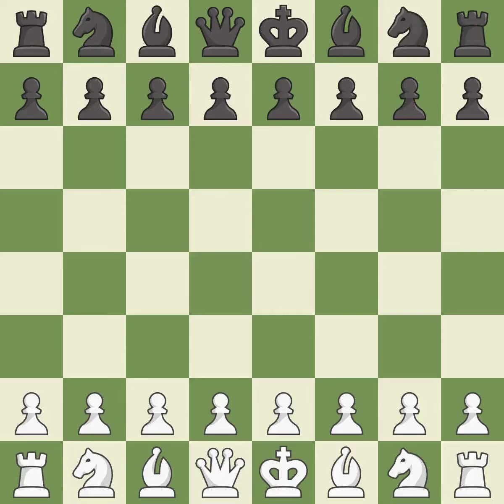Neo-Grünfeld defense with 3.d5, 4.Bg2 Bg7 5.Nf3. Intense — that was a serious game. White really outplayed black in that one. Black had a good opening, but white was on another level. The middlegame battle was fairly even.